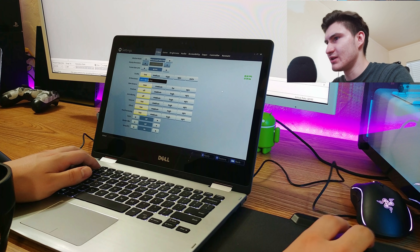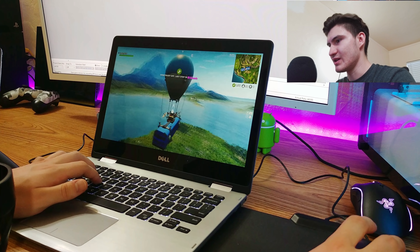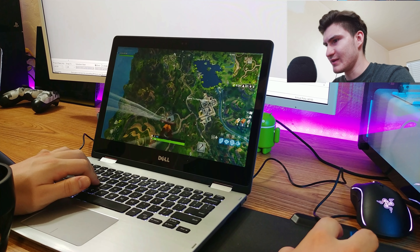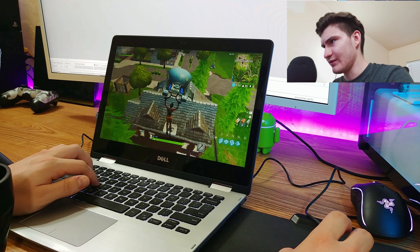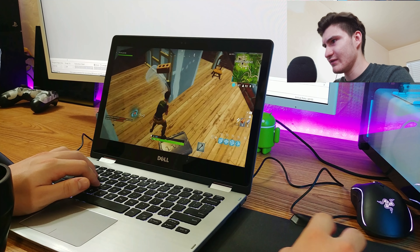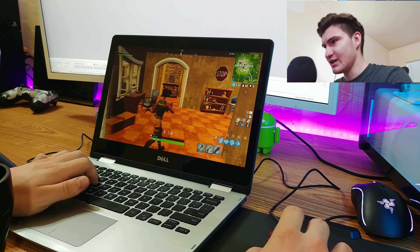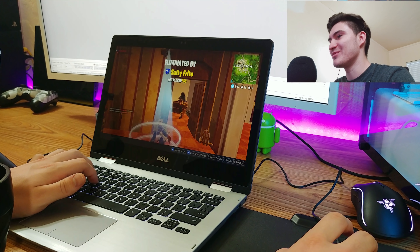Alright, so we're going to turn down to low settings — view distance near and everything off, v-sync and motion blur off. The shot doesn't look that bad but there aren't many objects; the bus does look a little bit pixelated. If I die right as I land, I'm not going to play again — I'm already tired of this game. We're getting around 50 frames per second, got a little dip of about 45, and I see someone in that house — we're going to go after him. We're getting around 60 frames per second, which is playable.